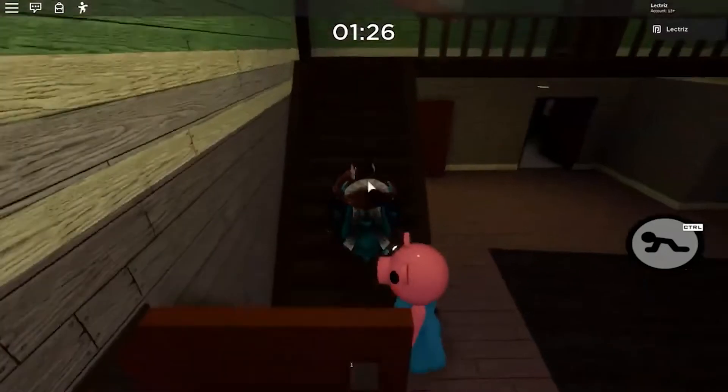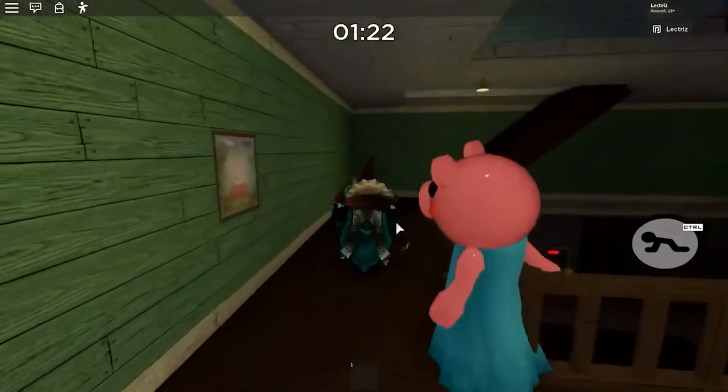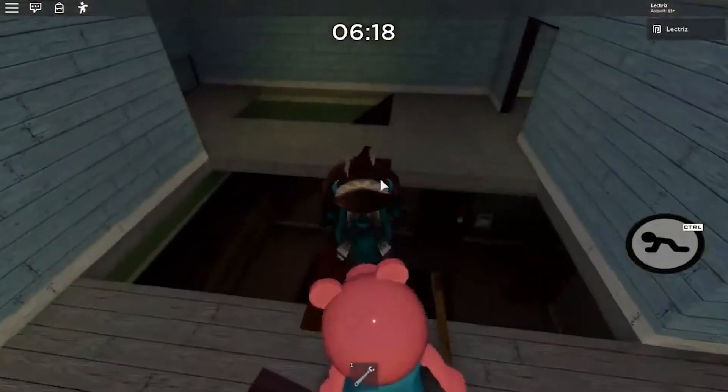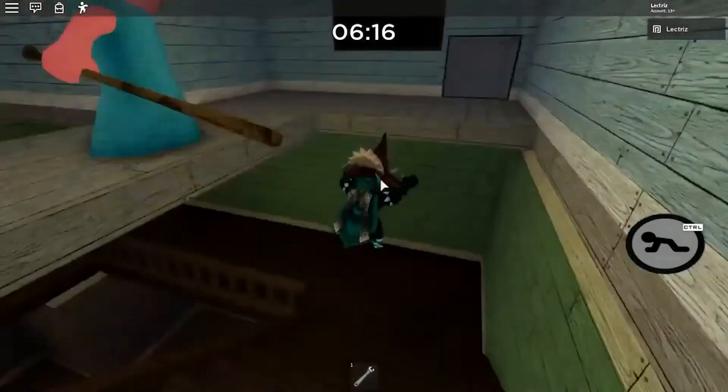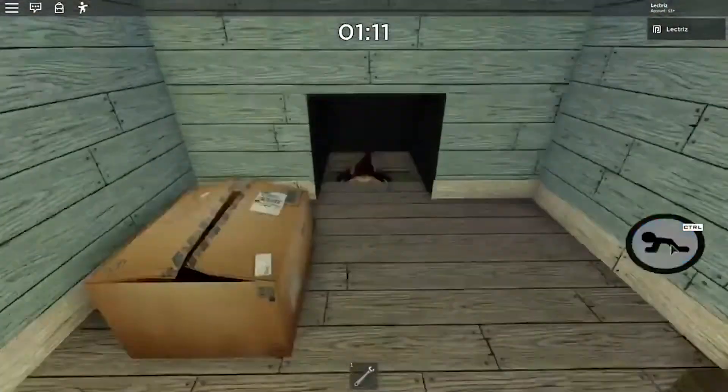Number 1, School History. School History is a horror game in which you must solve the mysteries of a school. It's a fun scary Roblox game to play with your pals. Work your way through the school, hunting for keys and other tools as you go. You never know what you'll find behind closed doors, so keep an eye out for scary jumps.